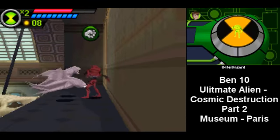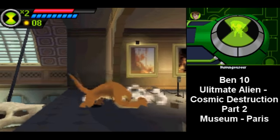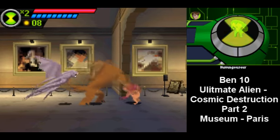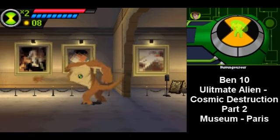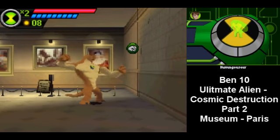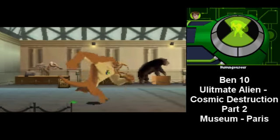Here you might not only punch down the walls but it's also useful to take out other things so they just don't pester you. Humongasaur has a great offense. It's a bit slow but it takes out things a lot easier than a lot of the other aliens in the game.